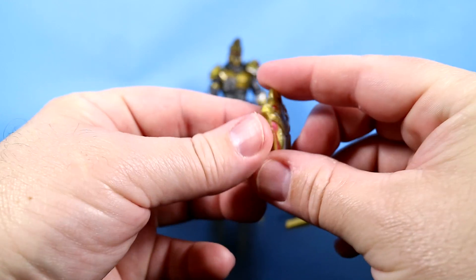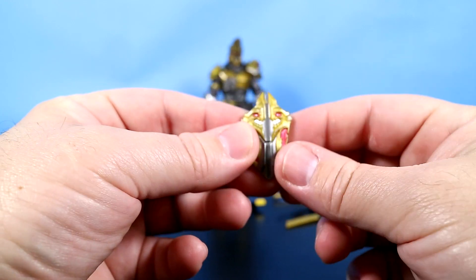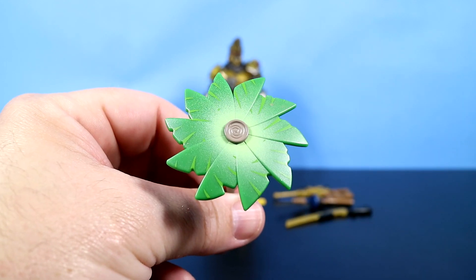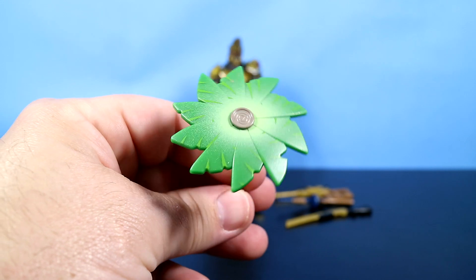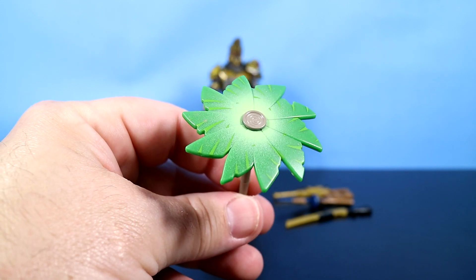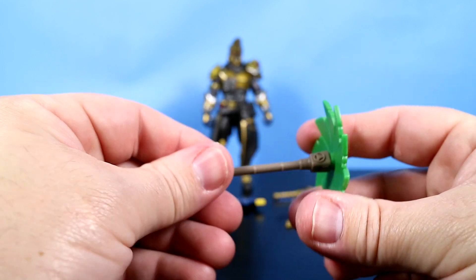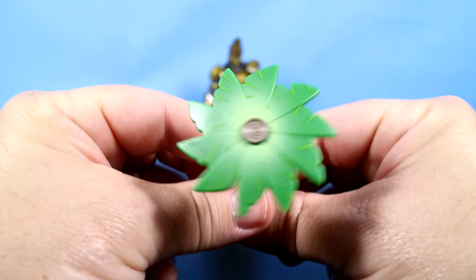Flip it around — there's the peg. I wonder if he could hold this like a shield or if it's just meant to be a back bling. He comes with the Palm Leaf Umbrella, something that you'd get in game for a Season 8 Victory Royale. That's really cool — there's the handle.